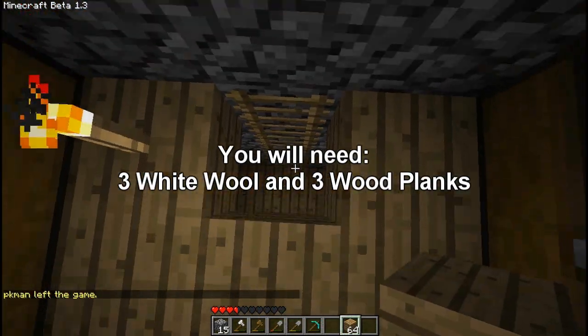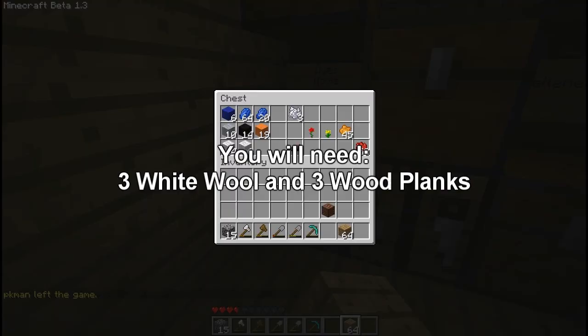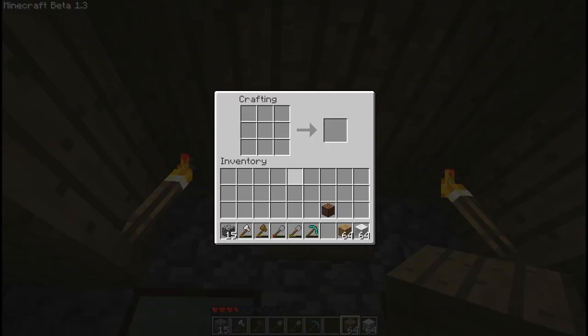You're going to need three wood planks as well as three pieces of wool. So we're just gonna go down to our storage. We're gonna go to our crafting bench here. You just want to put the wood blocks like that.